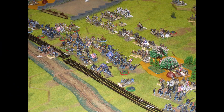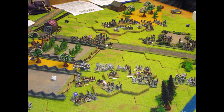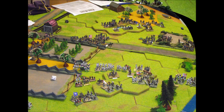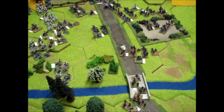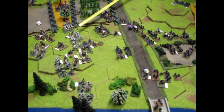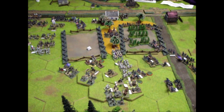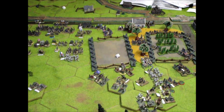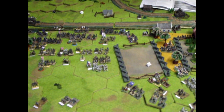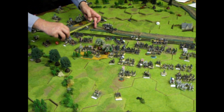The Confederates are now beginning to push towards one of the Union victory objectives as well. The Union are beginning to start a flanking manoeuvre, getting over the bridge to get around the Confederate forces in the hope of shooting into the side and back of the Confederates occupying the victory hex.